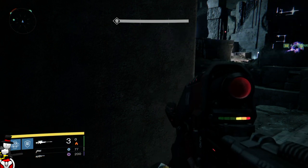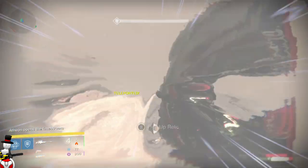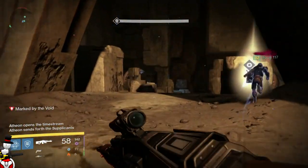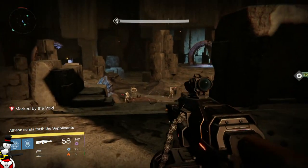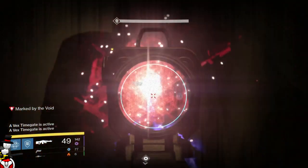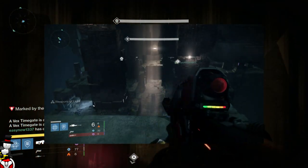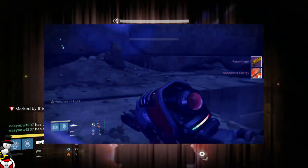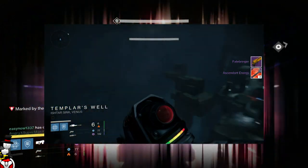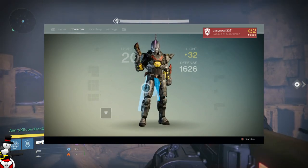In this video you're going to see my second Fatebringer drop, but before that dropped I actually got the Praetorian Foil. Praetorian Foil is one of the rarest drops in Vault of Glass — I got it from the Oracles. Unfortunately I wasn't recording at the time, but I did get it. I then followed it up by getting the Fatebringer, which was dismantled instantly because I didn't need it — I just wanted the energies to level up other weapons.